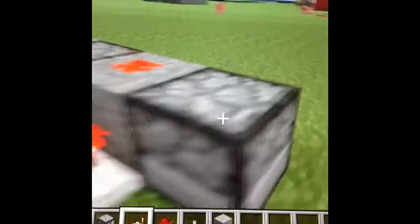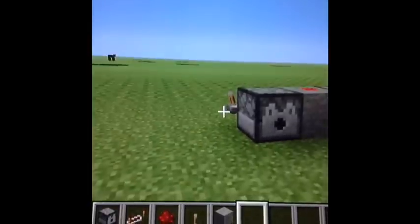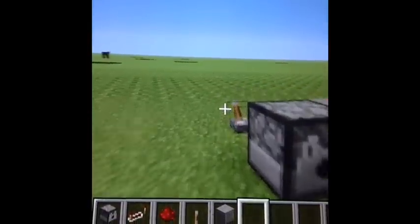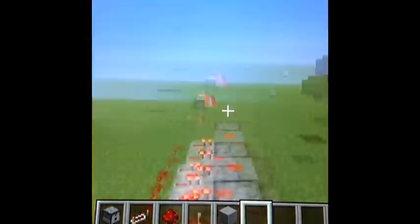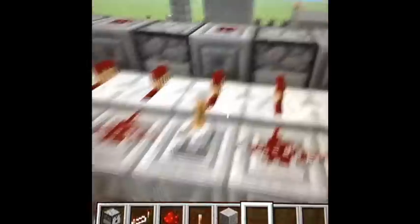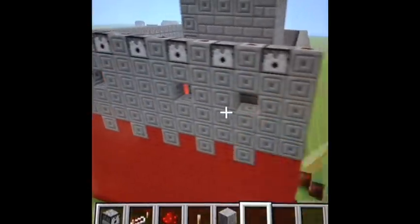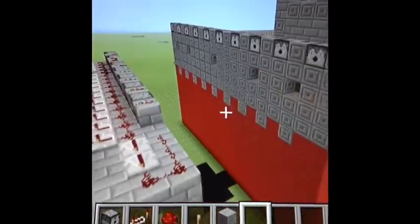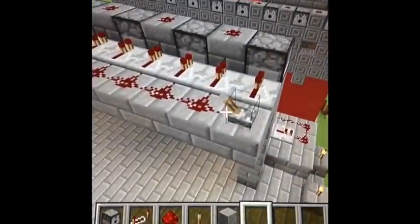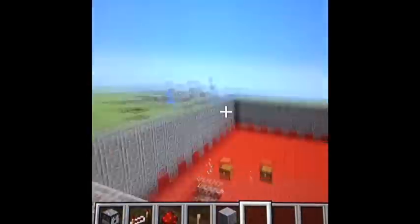Then you just gotta fill them up with arrows — I'm not going to do that right now because I demonstrated over there. You just gotta press triangle to fill maximum. But take a look over here — me and my friend have done this. He has one right here, it shoots arrows at my castle. This is my castle. I don't use this one because he's only like 11 years old and he didn't want me to shoot his castle — that's why I put a shield. So I made one up here and I shoot right at his castle. So that's how you make an arrow dispenser shooter.